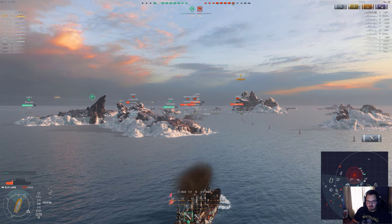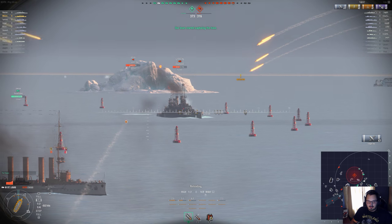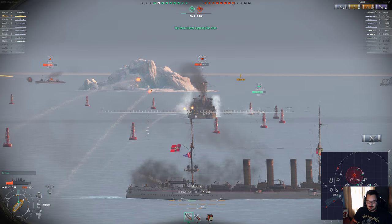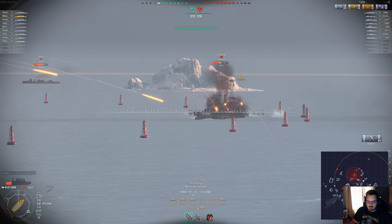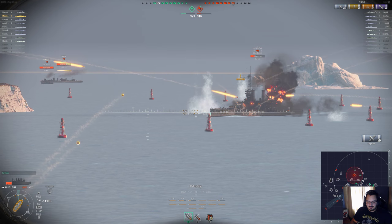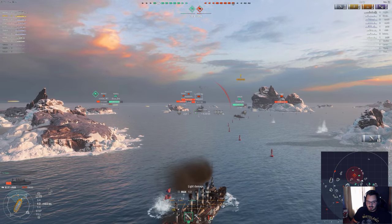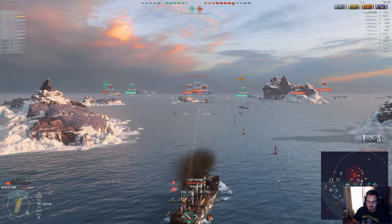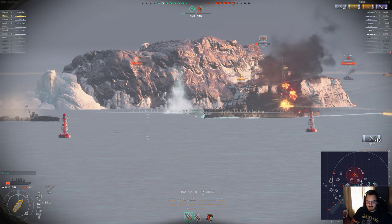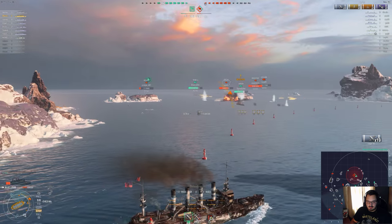We can do more damage with the HE here. We have the South Carolina's attention. The Emden right here - I don't think it's armed with torpedoes, so it might be the first target. We're moving in, utilizing other ships as cover and working in unison with them to take out enemies. Our goal is to just keep putting shots on this guy - just to give you a feel for what I'm talking about. We've taken a lot of damage, but that guy's down.